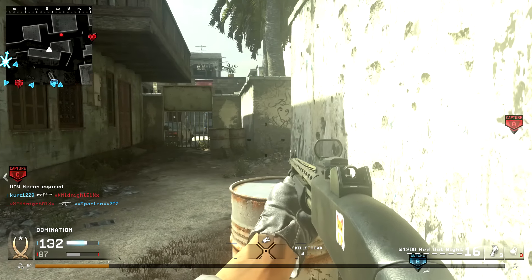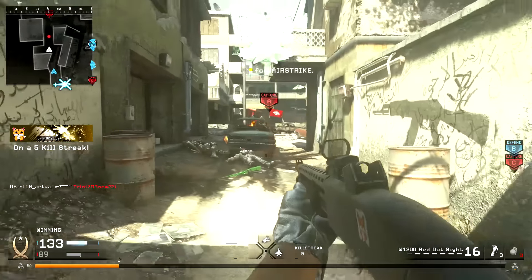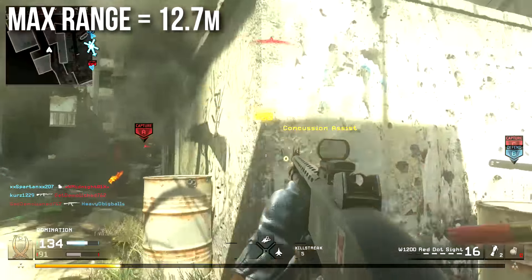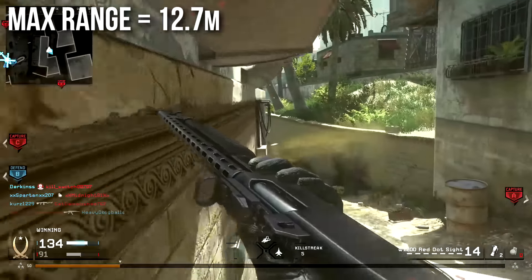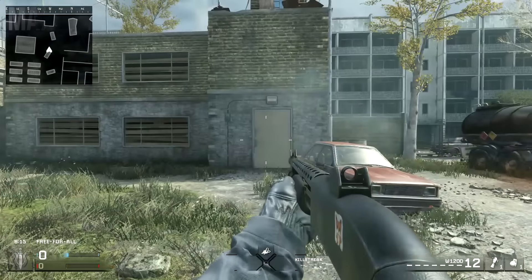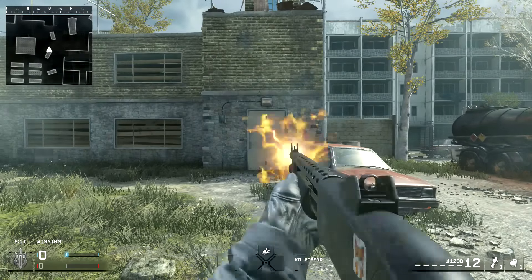Never go for headshots. You want to aim center of mass, body, get as many pellets hitting as possible. The maximum range of the shotgun is 12.7 meters, which is not very far. And I know throwing up a number like that is a little bit arbitrary, so I tested it out in a private match. We're going to pretend that the door is roughly human size and you will see that for my first couple of shots,